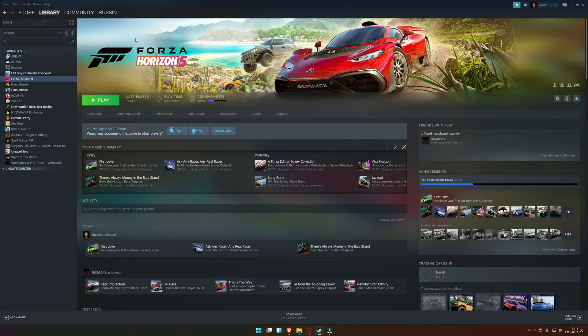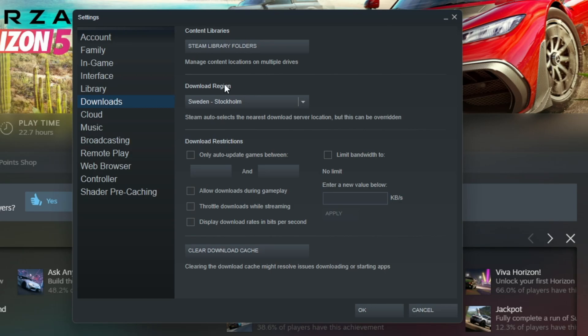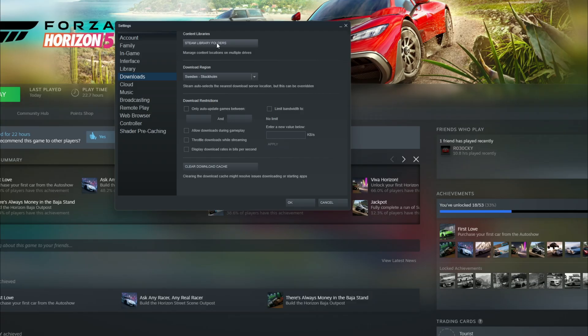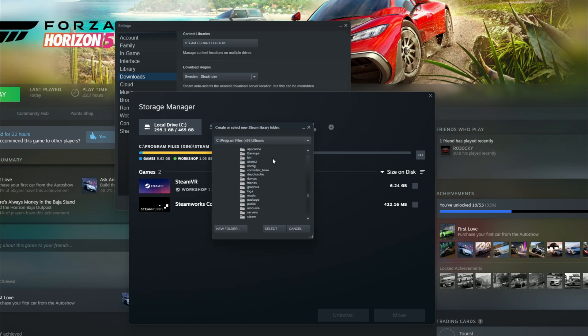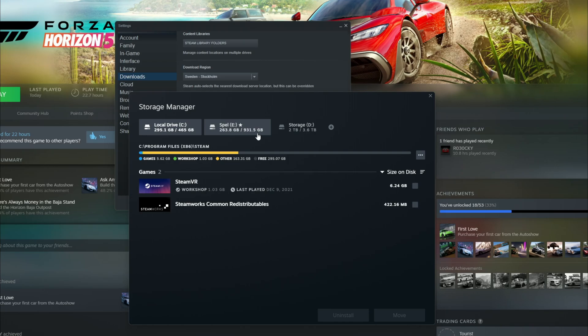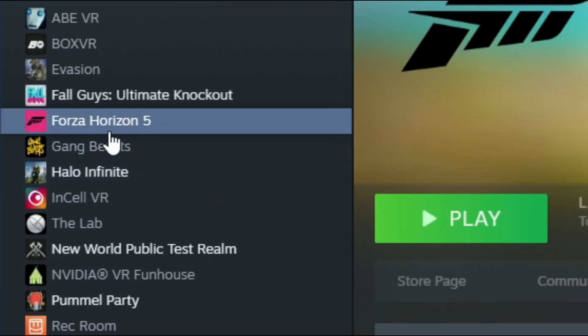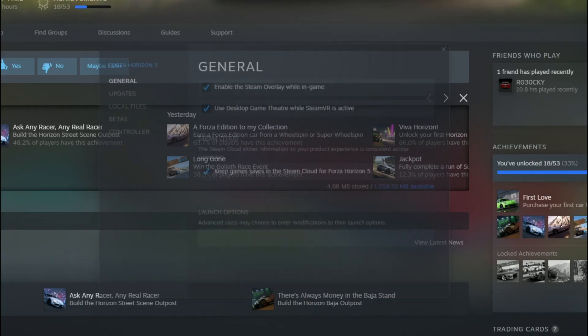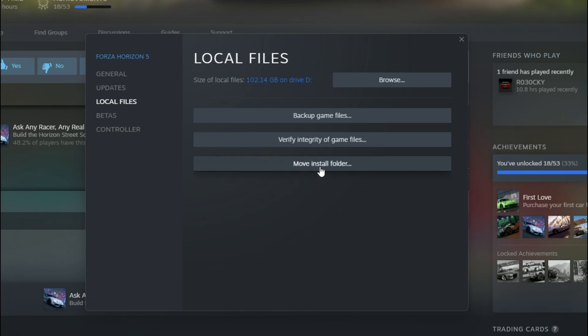The easiest way to do it, if you have Steam installed, you go into Steam, Settings, Downloads, Steam Library Folders. In here, make sure you have the hard drive, the normal one, selected. If you don't have that, you press the plus button and select the hard drive right there and make a folder. When you have done that, you right-click on Forza Horizon 5, Properties, go to Local Files, Move Install Folders.